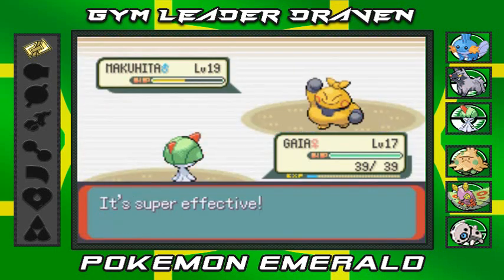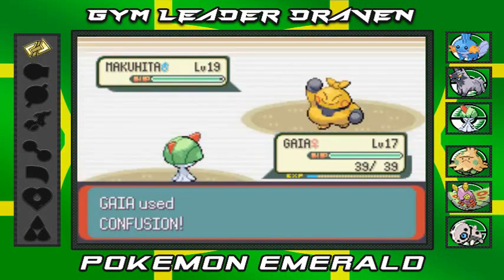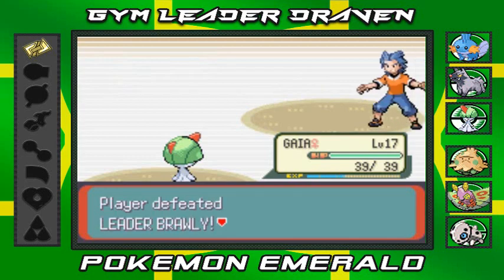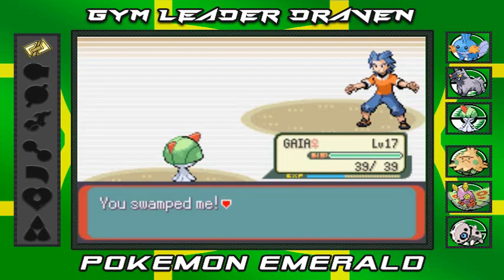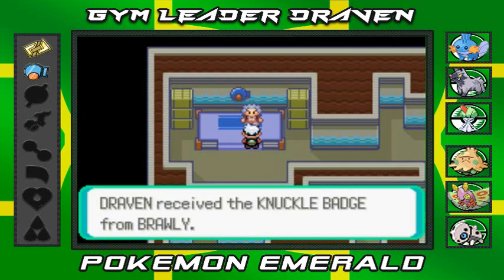Confusion takes a nice chunk out of Makuhita's HP. There's that Bulk Up. Meditite was actually the stronger of Brawly's three Pokemon, but Makuhita is here because it's bulky and looks like a sumo wrestler. Critical hit — super effective! Makuhita defeated! Brawly says: 'You swamped me. Take this gym badge!' Taking the Knuckle Badge!